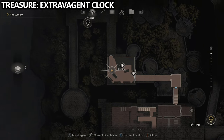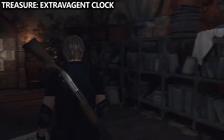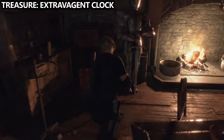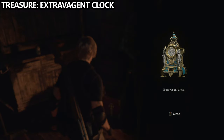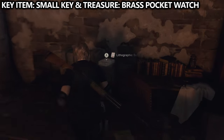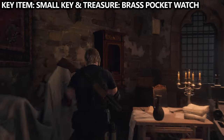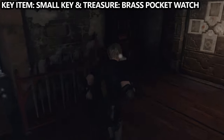You'll then continue and end up inside a room called the Bindery. In here, you'll have a door that you'll need to solve a puzzle. But inside the room, there's a very obvious chest — you can grab that and find the extravagant clock inside. I believe you can encrust it with gems and sell it for a decent amount of money. There's also a locked drawer, so we'll need a small key. Luckily, that small key is pretty close by — we can grab it and then just return to the room.